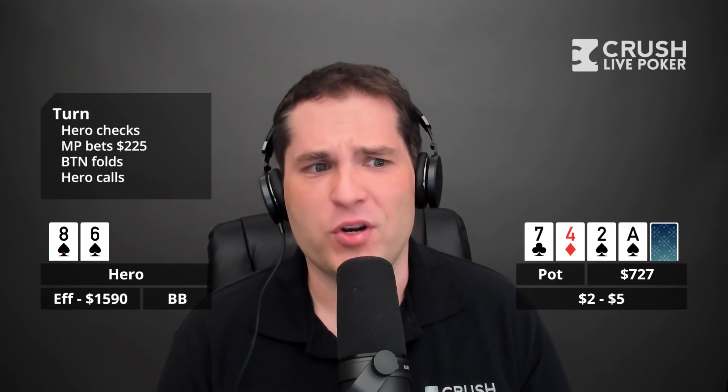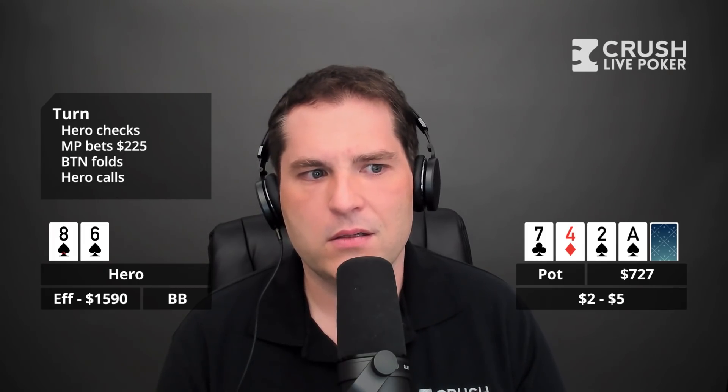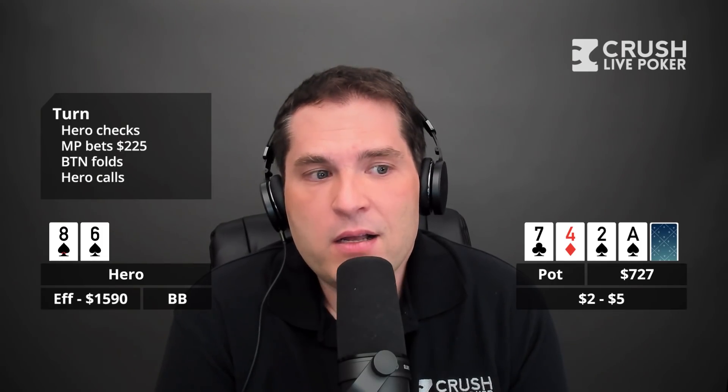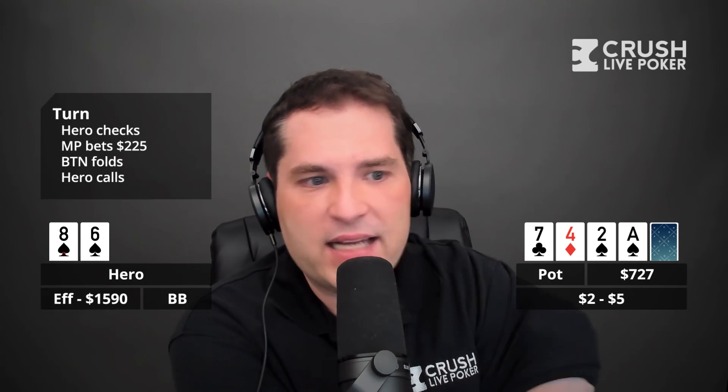I kind of like a check-raise here. When you complete out of the big blind given this pre-flop action — 20, call, call — you're going to have eight-six and a ton of hands. I think there's a fair chance the opponent doesn't have anything. You have all the aces-up here, you have five-three, you could have been slow-playing a set. You're weighted to pretty much the nuts — sevens, fours, deuces, a lot of hands better than one pair. He can't even re-raise you because you could have five-three.